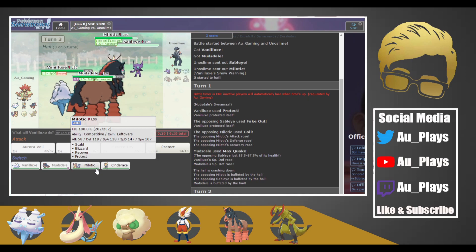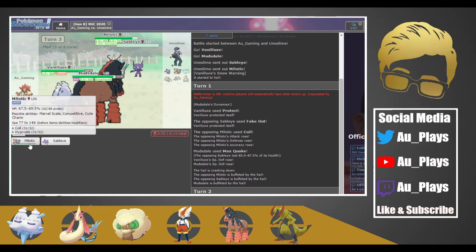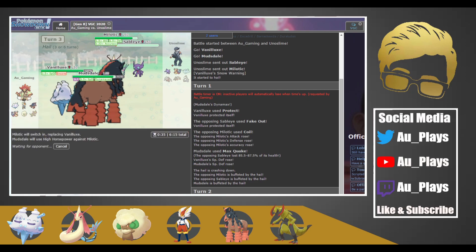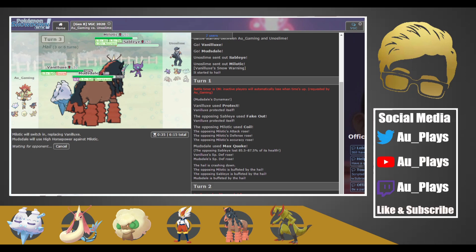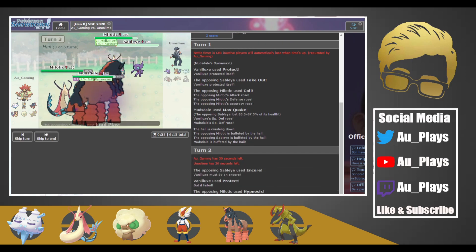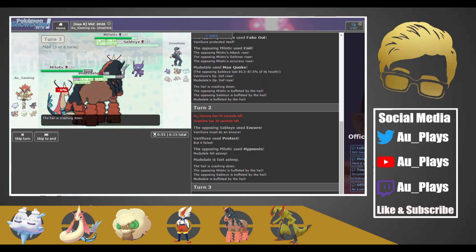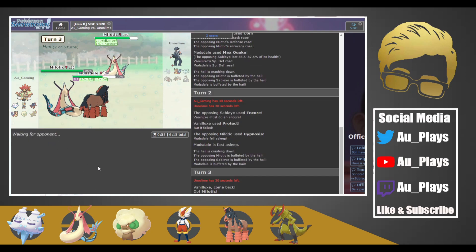I think we switch in our own Milotic and try to Max Quake, because Sableye is going to die to Hail anyway. We have to stay asleep this turn — that's kind of annoying. They Coil again and use Foul Play, but we get a defense boost. I really would have liked to get Aurora Veil up there, but now they're at plus two attack and plus two defense.